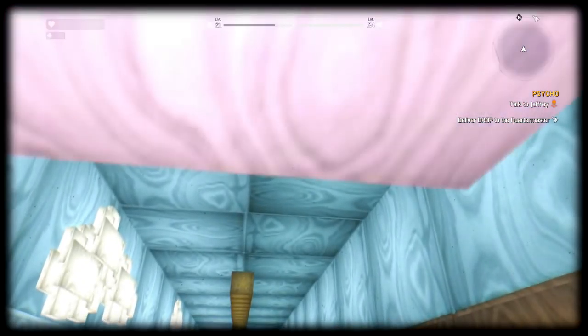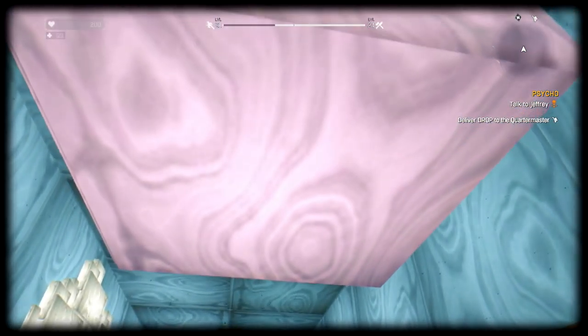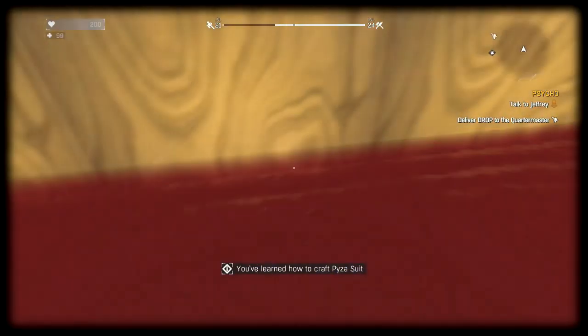Anyways, in the first Super Mario level — at least I'm told — there's an invisible block. And so in the same spot, there's an invisible block in the easter egg, except this one gives us a blueprint.